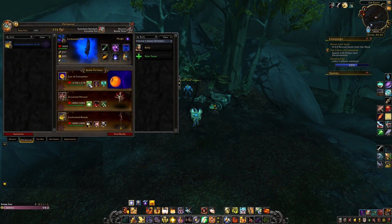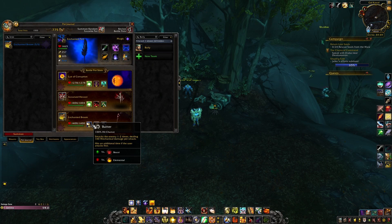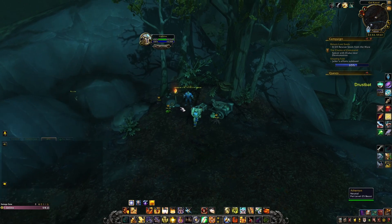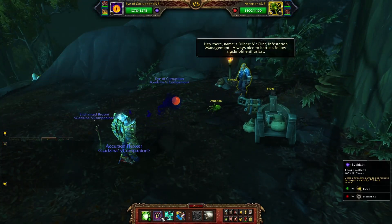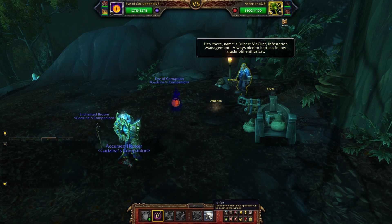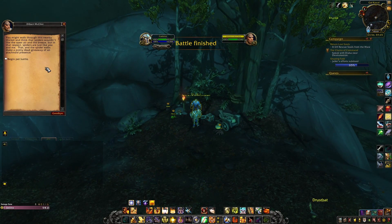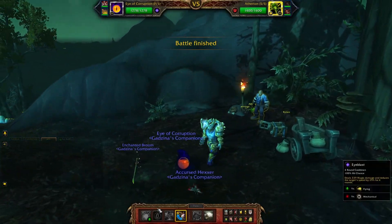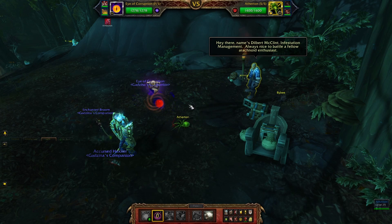For Dilbert McClint, I brought Eye of Corruption with Chaos Beam, Eye Blast, and Life Exchange; a Cursed Hexer with Chaos Beam and Drain Blood Weakness; and Enchanted Broom with Batter, Sandstorm, and Wind Up. If you start with Eye Blast on the first pet and he does a block, just leave and do it again until it works — it's just less messy and gives you a straightforward fight.